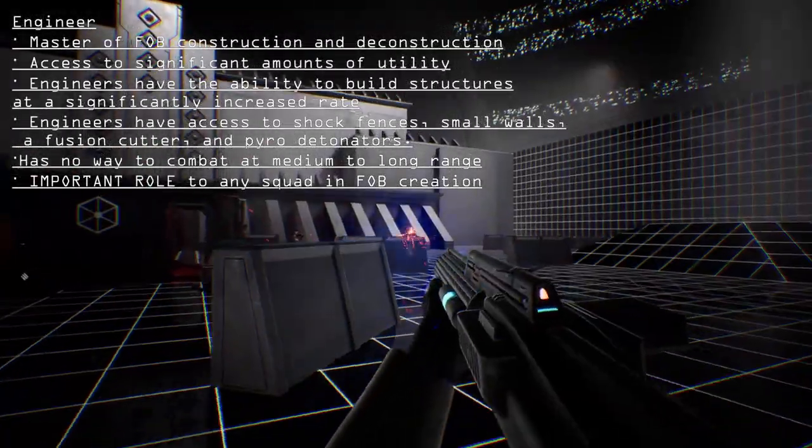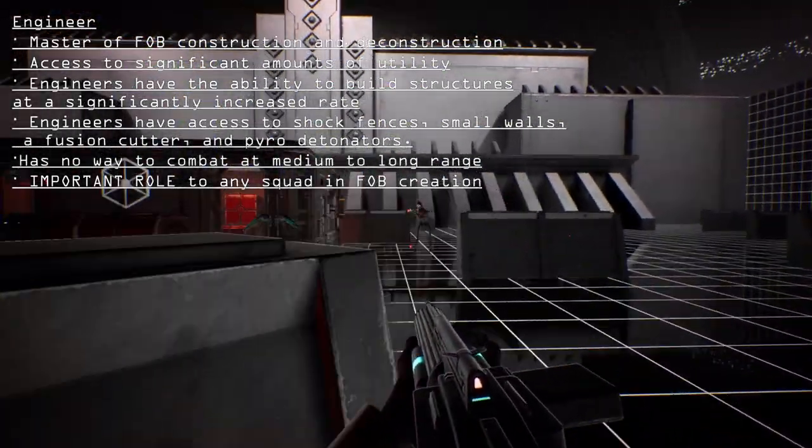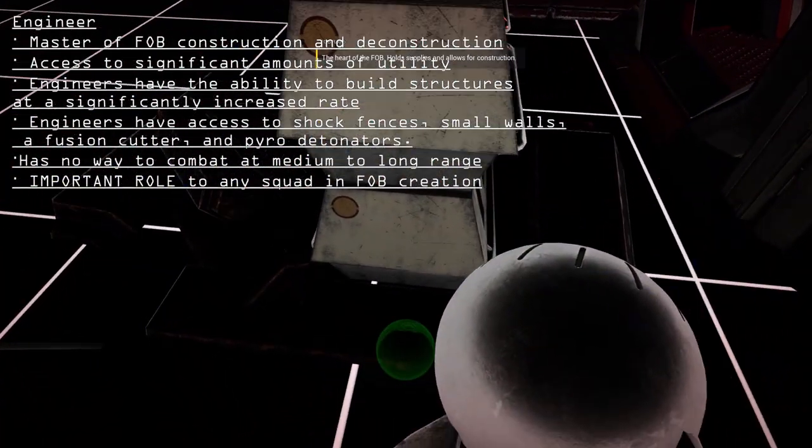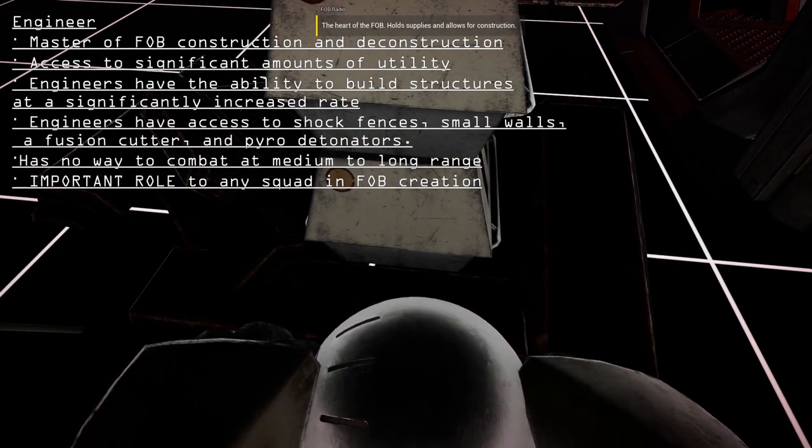The clone engineer also has access to explosive charges. These charges have a heavy payload and can take out enemy FOBs and enemy habs at a quick rate.